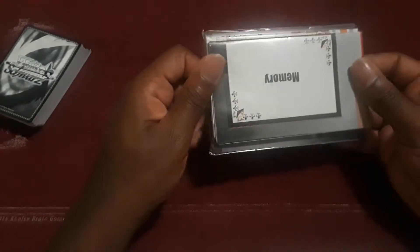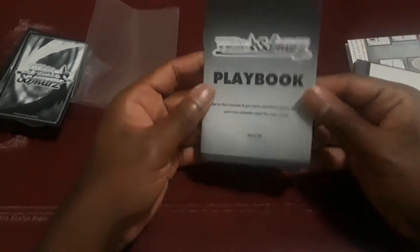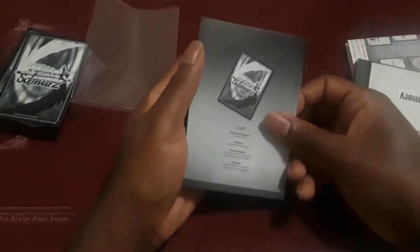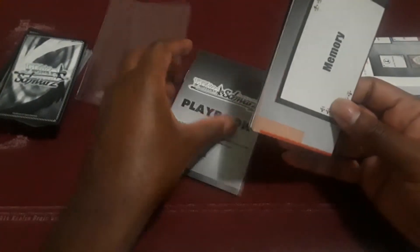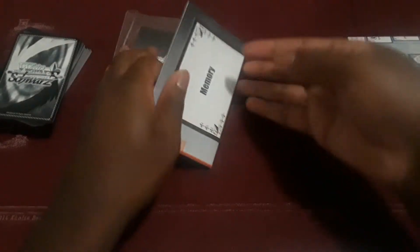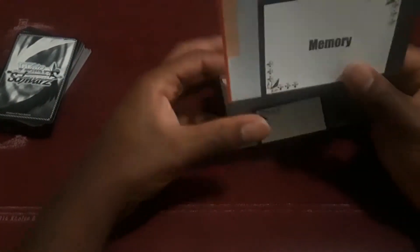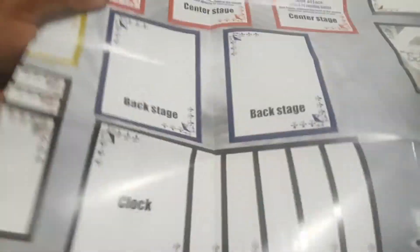It is shown here for you guys when you open up the mat and stuff. This is the playbook — this is where you get all your rules, all your plays and regulations and stuff. Then you have the mat. I did open this previously just to see what it looked like. I unfortunately damaged the paper mat, but there are physical mats and stuff and I'm going to look into getting one so that way I have a mat for my shorts.